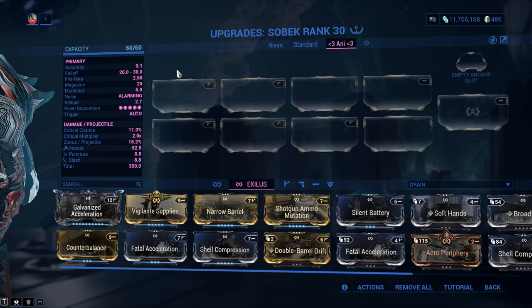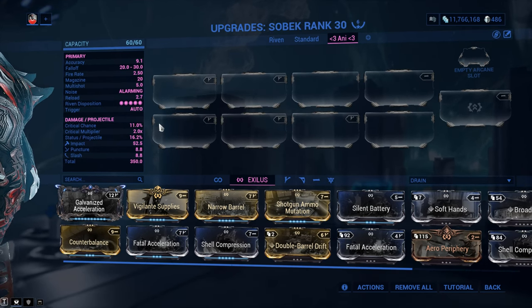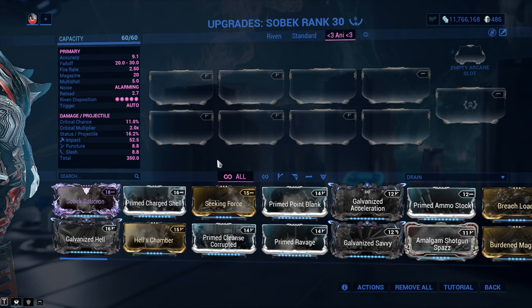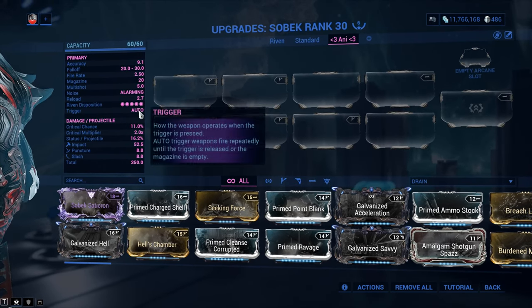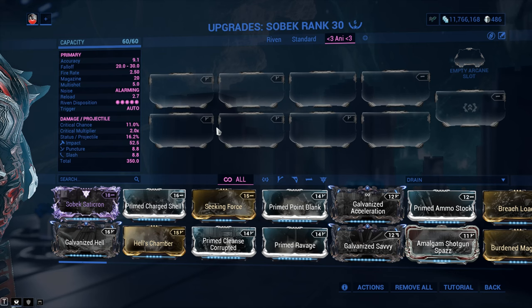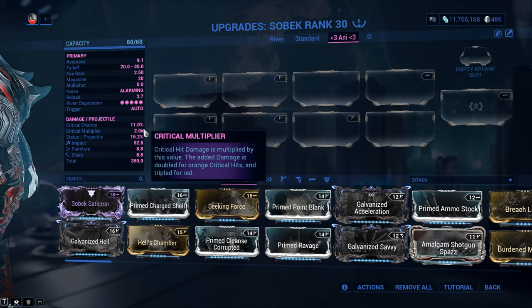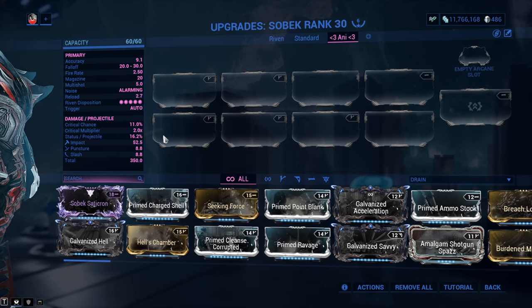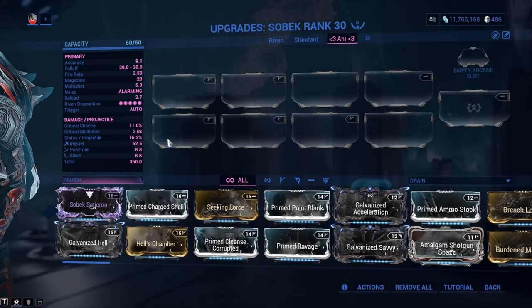Fire rate is 2.5 — a tad on the sluggish side. It has two usability issues: that blasted reload at 2.7, and that blasted fire rate at 2.5 — both of which we can fix. Magazine capacity is okay at 20 as long as we can bring that reload to under 1.8 seconds or so. Multi-shot is 5 pellets, which is not all that high for shotguns. Damage per projectile is mostly impact, which is not fantastic. Critical chance is 11% — not great. Thankfully nowadays we got a 200% increase, which does make it viable for Hunter Munitions. Critical multiplier 2.0, status per projectile 16.2, which is actually quite low considering you only fire 5 projectiles. Total damage is 350. Riven disposition is 5 out of 5 — meaning we can leverage the full power of Riven mods, and Riven mods for the Sobek are pretty cheap right now.